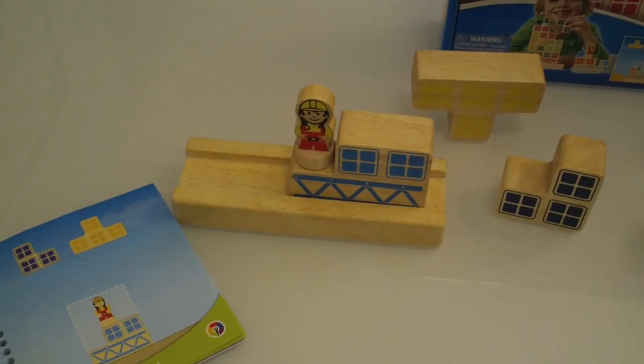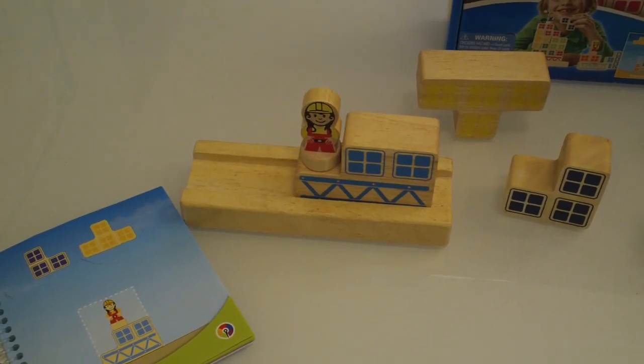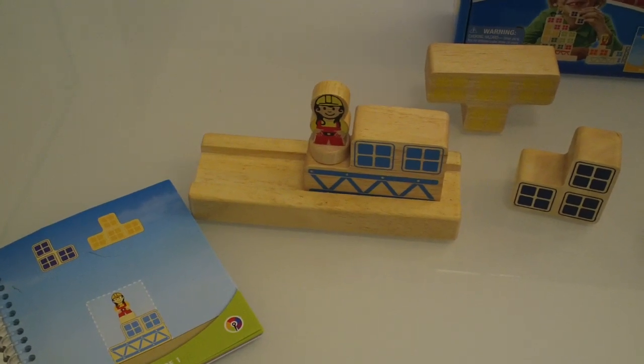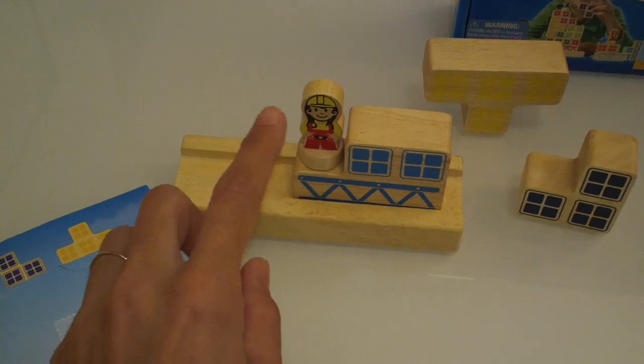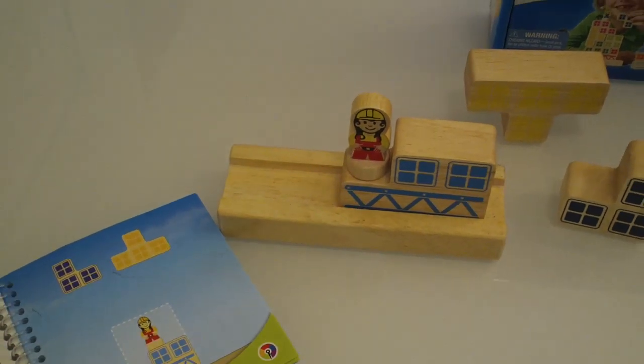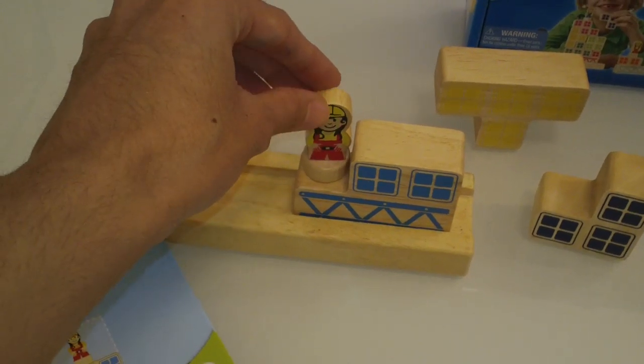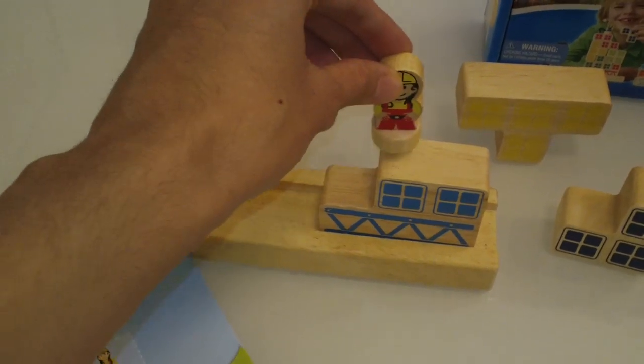The purpose of the game is for the child to build a rectangular shaped building which has no holes, is flat at the top, and the figurine must stay on top of the building at all times. The figurine cannot get off the building and can only move up one floor at a time.